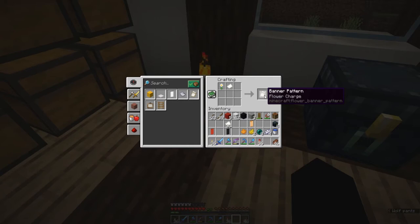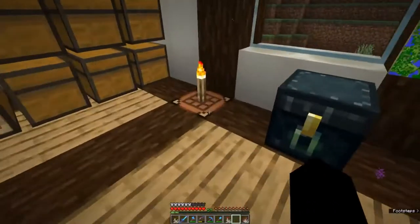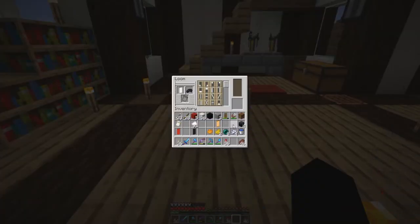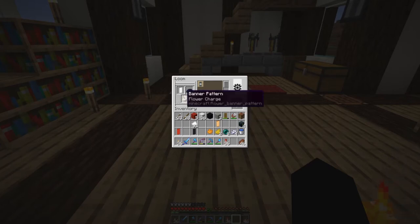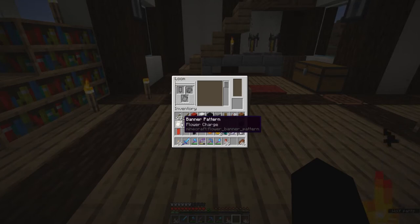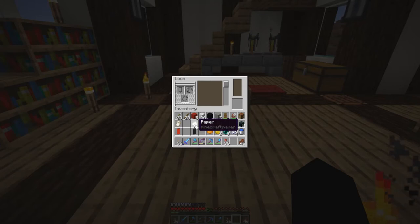So there we have a flower charge pattern. Let me just make another white banner. If we then put our banner in here, our ink in here, and put our flower pattern in here, we put that pattern onto the banner. Once we use it, that pattern stays - it doesn't get used up. So we still have our pattern and can keep that. There are six patterns total: the flower pattern used with the oxeye daisy, and the creeper charge pattern which needs a creeper skull.